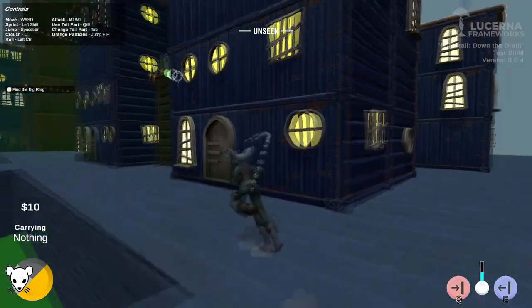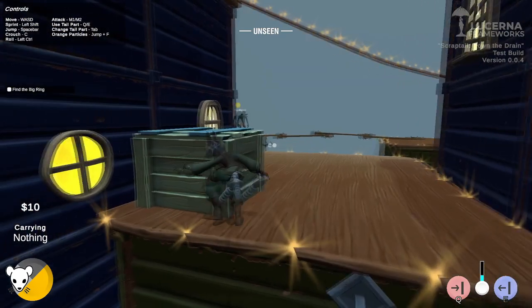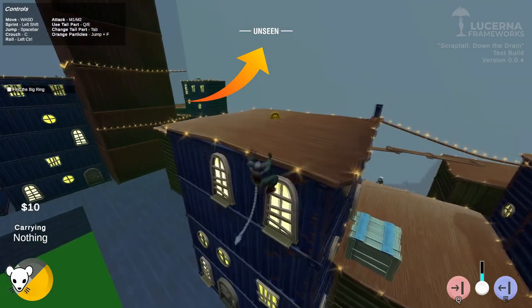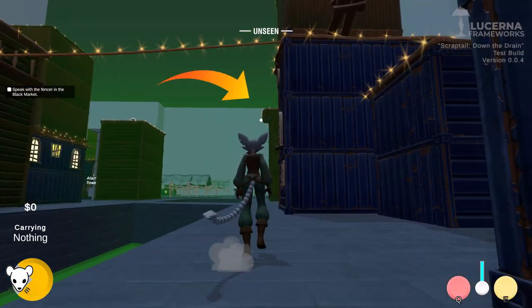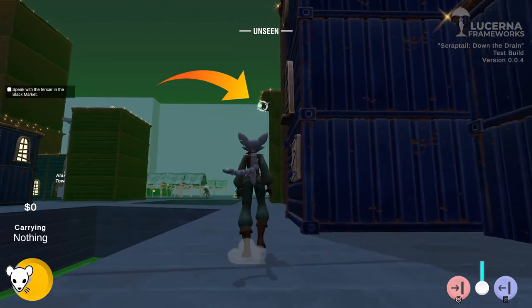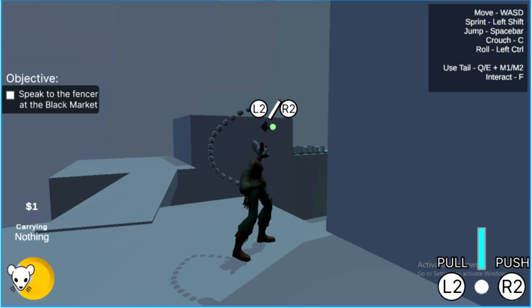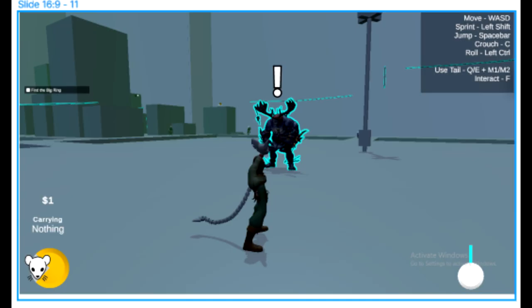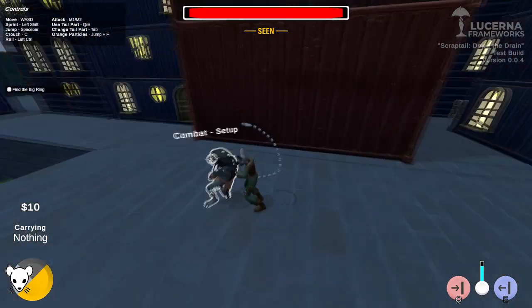Those were all of the big changes from the past two weeks, but we also have some minor ones that deserve an honorable mention: a new vision status UI that tells you what your current stealth status in the level is; a new target crosshair so that you always know what your tail is looking at; we began experimenting and mocking up UI/UX solutions to improve how we communicate game mechanics to the player; and some value adjustments throughout the game to fine-tune it.